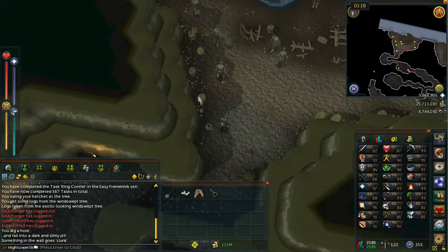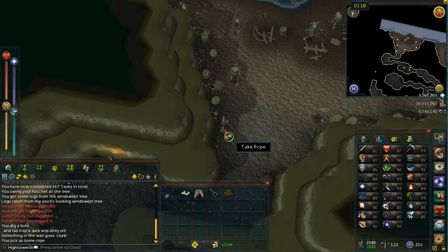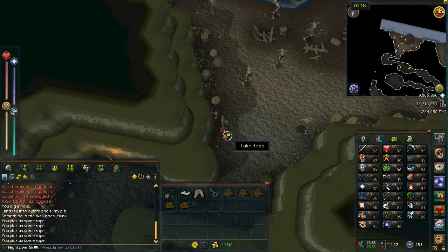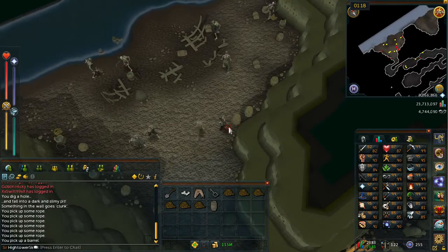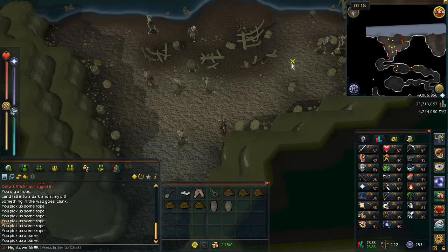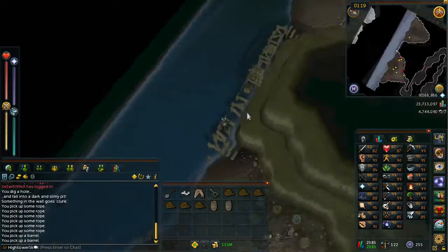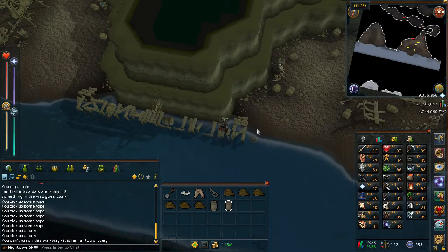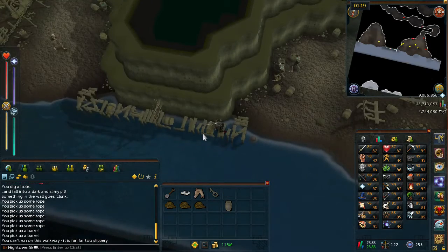Once you arrive in the room, you'll see some red dots on the floor — these are ropes and barrels. Go ahead and pick up six ropes and two barrels. Once you've done that, head up to the northeastern corner where there is a bridge with missing planks. Once you arrive on the bridge, you'll see there are two holes. Select your barrels and use them on the walkway so you can walk over them and advance to the gate — there are two holes right beside each other.